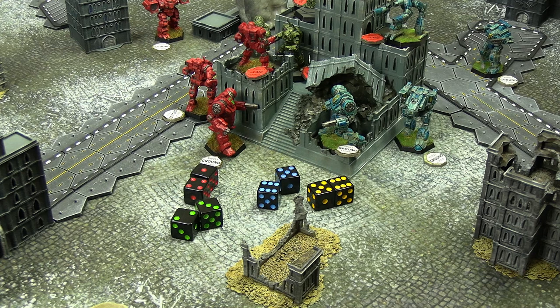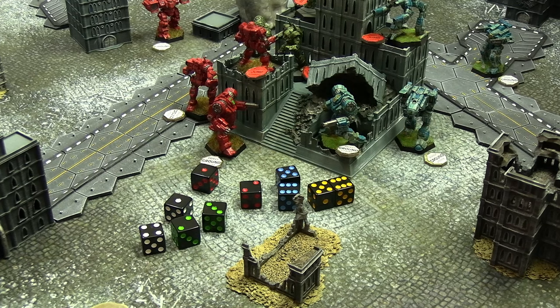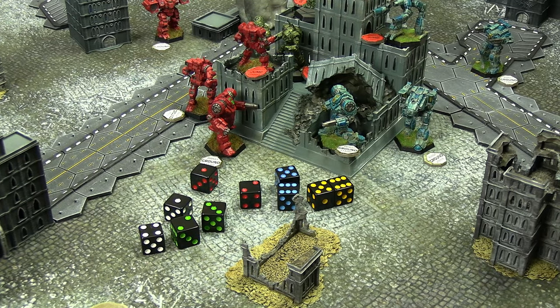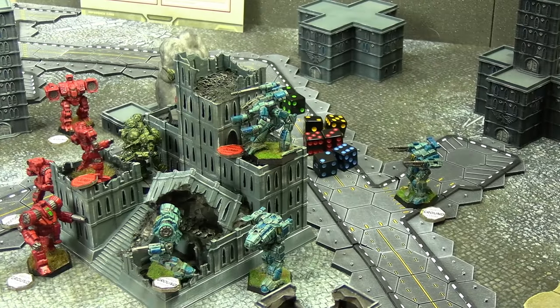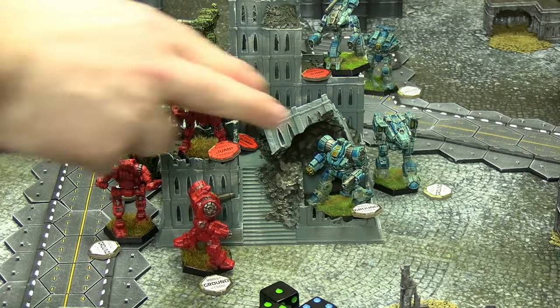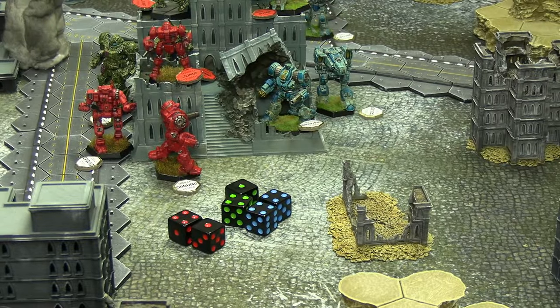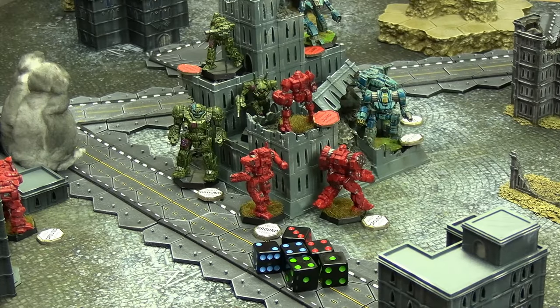The Marauder fired at the Trebuchet to try and finish it — 2 damage gets through into structure. Crit roll: the Trebuchet is left on 1 structure remaining and is now in forced withdrawal. It won't be scoring points in the final round. The Rifleman shot from its corner arc at the Longbow — 3 of 4 hits landed, dealing 3 armor off the Longbow. Longbow's first time being hit, but it has 6 armor remaining so it's not going anywhere. House Kurita's Zeus fired into Flix Marauders' Zeus and landed every hit — 3 damage.